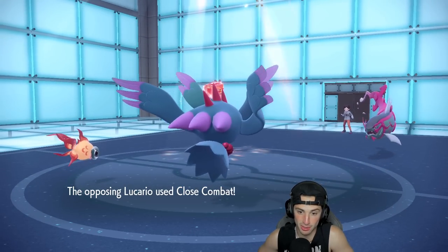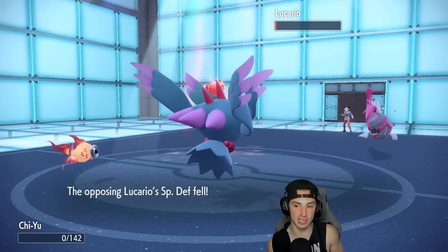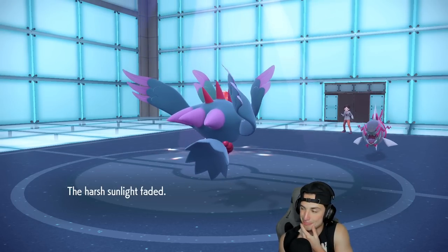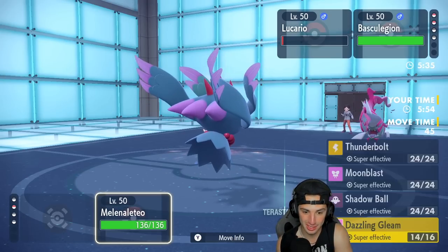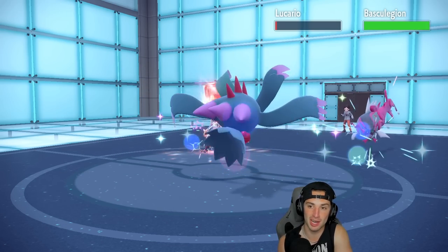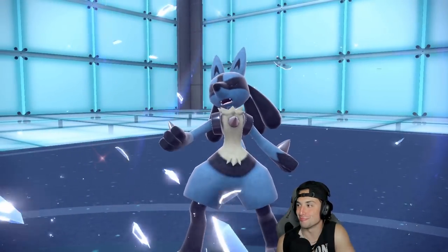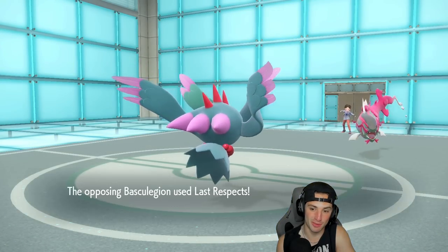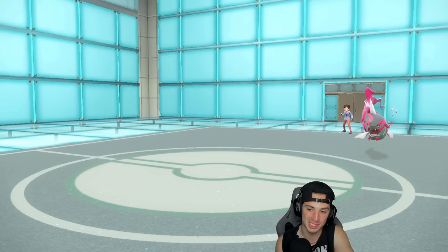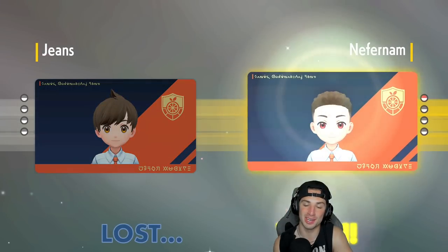Close Combat comes in — we have speed though. Two Gleams should KO Basculegion. But the sun just ended — he could hit with a Wave Crash and Aqua Jet. Dazzling Gleam flies, we get rid of Lucario, but we can't do half HP to Basculegion. He goes for Wave Crash with Choice Specs — that's going to KO Fluttermane all day. I forgot about that move. We were actually choice-locked and couldn't Shadow Ball instead. Solid match from our opponent — we go one and one. Let's hop to the third match and grab that winning record.